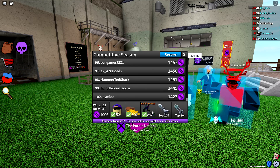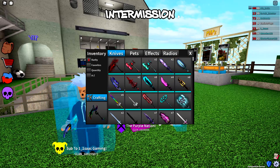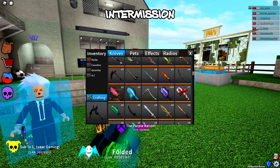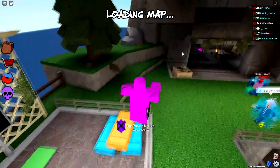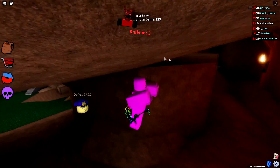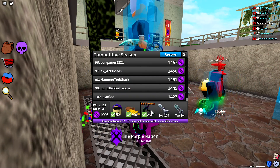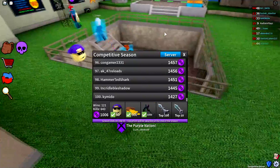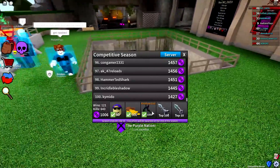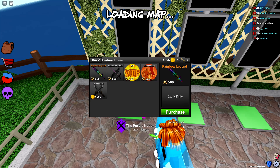Interestingly, this exotic was technically made by 'I Don't Have A Use,' the former knife developer for Assassin. He made many knives including Void Champion, Champion Axe, Dreamwalker, and Northern Star. In January 2020 he stepped down from developing knives for Assassin to pursue UGC creation. The Rainbow God was something he made for UGC, and Prisman ended up putting this knife in the game. We'll also be buying the Rainbow Legend — same rainbow outline — in a future video.